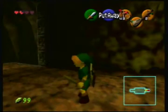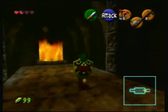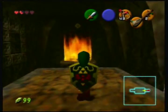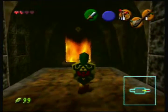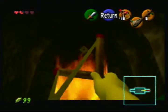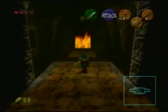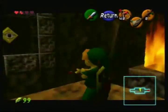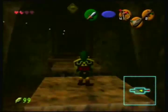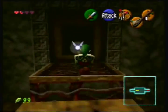Hey everybody, this is Green Star Clover. In the last episode we got half of the dungeon done. Let's go here - when we always see an eye, we shoot them, and that's it. Pretty much that's the easy puzzle.